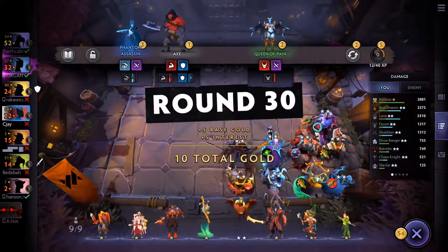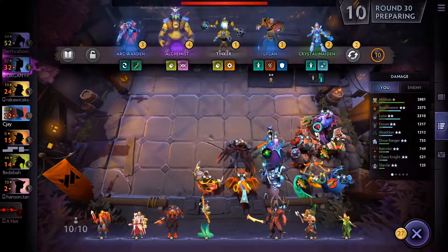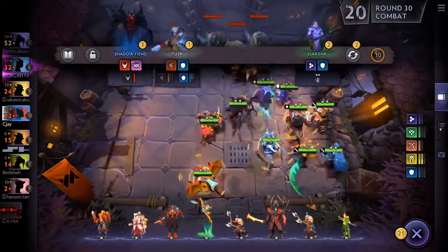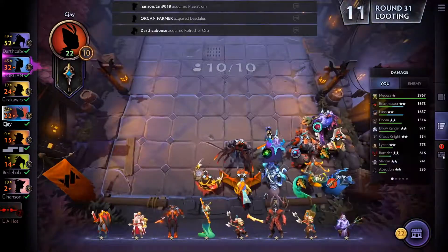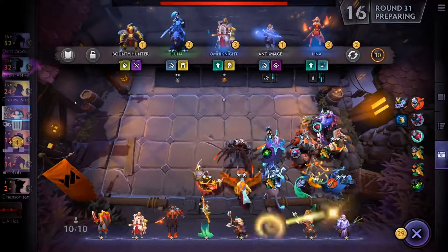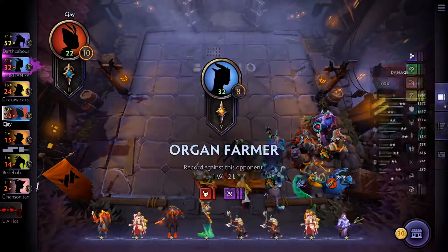I lose one round for only five health — not important. I have two packs and couldn't decide on the Warrior, so I upgrade and get both buffs. This is a creep round — level 30 is no problem. I get a good item: Moon Shard. I give it to Medusa first, but later I swap it back because Medusa makes more damage with the other item.